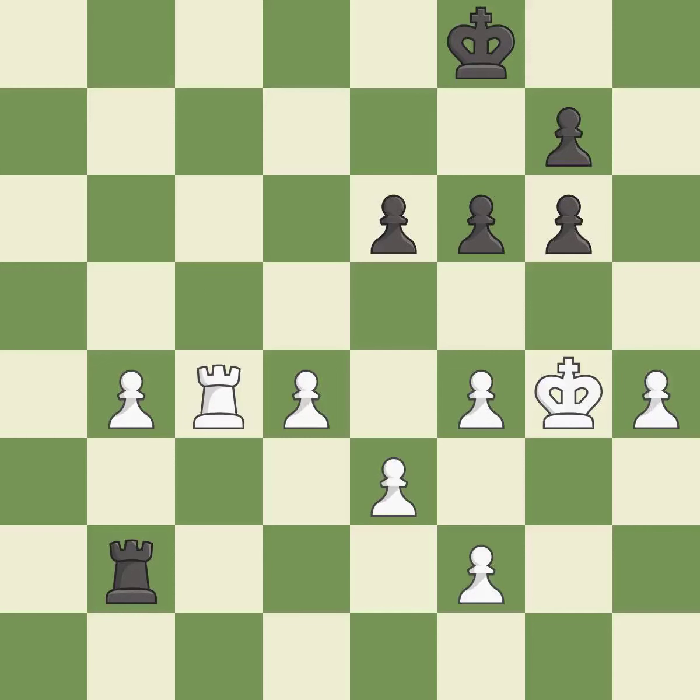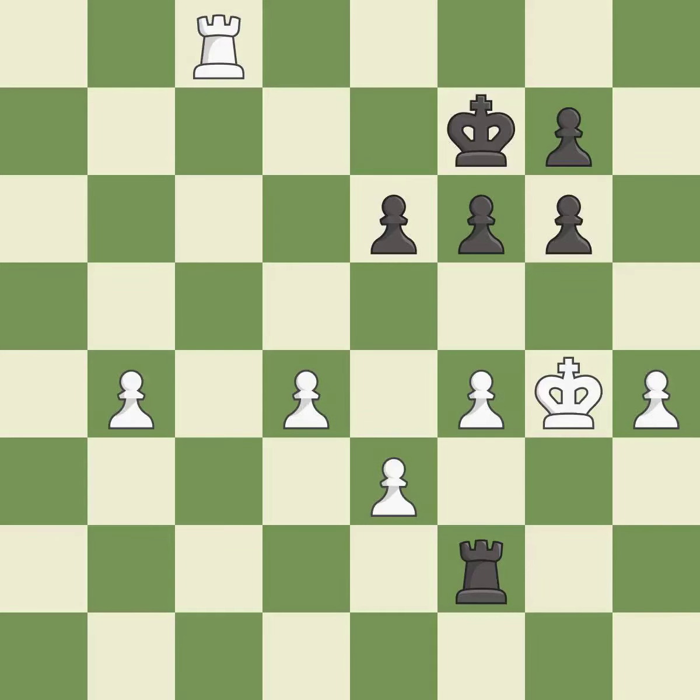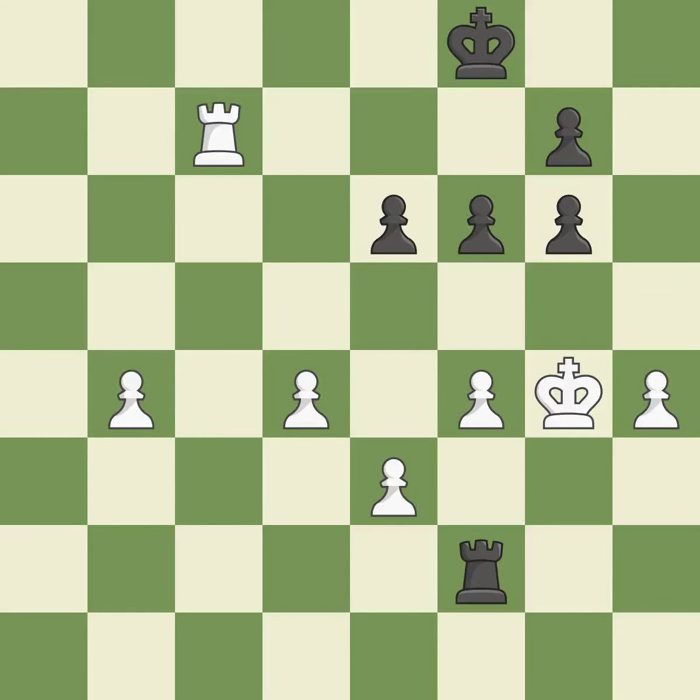This defends a pawn that was under attack and had no defenders — it is good. That was a free pawn — it is good. This is the strongest option — it is best. This evades the check from the rook — it is best. One of the best moves — it is excellent. This evades the check from the rook — it is excellent.